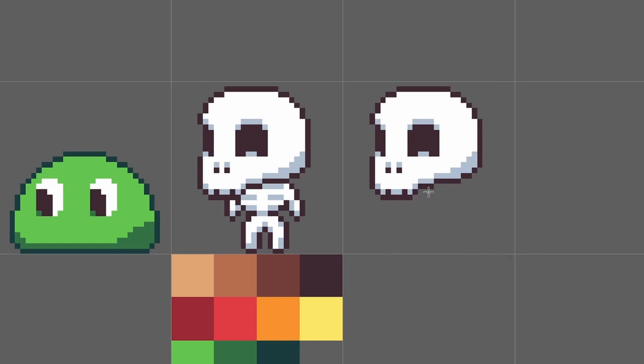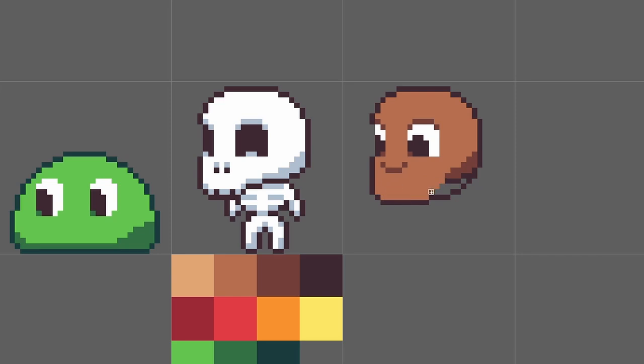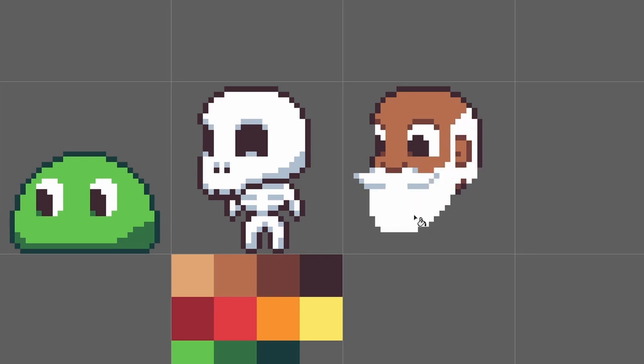Making the skeleton as my first humanoid character worked out great because now I can use it as a base for all characters in the future that have that shape, and presumably the wizard's going to have a skeleton unless the spell has gone horribly wrong. I started by adding flesh to the head and figuring out features like the eyes, nose, mouth, and ears. I began the beard with a big mustache and used that to determine how large the beard itself should be in relation.